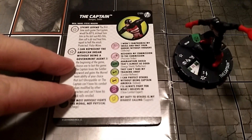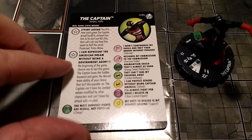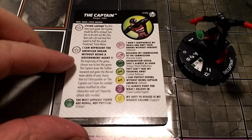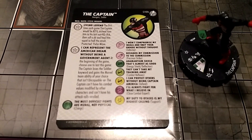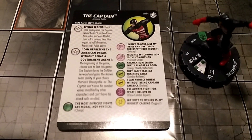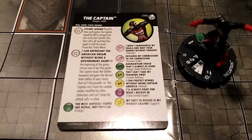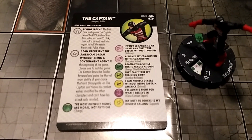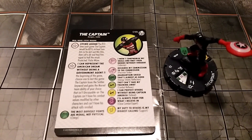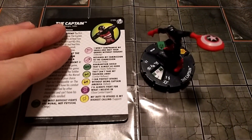But that's not the only reason we're playing him. The main reason we're playing him here is this trait: at the beginning of the game, choose one to last this game. The Captain loses the Soldier keyword and gains the Marvel team ability of your choice that isn't uncopyable, or the Captain can't have his combat values modified by other characters and can't have his attack rolls re-rolled. We're going to use the first option — there are a lot of good team abilities he could copy.